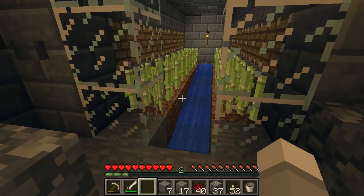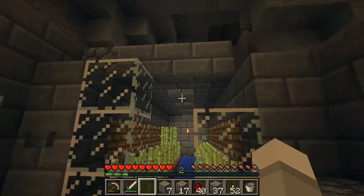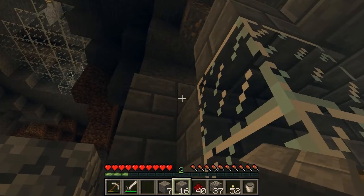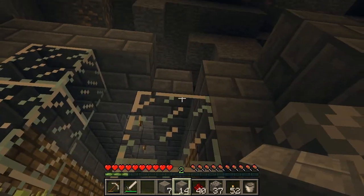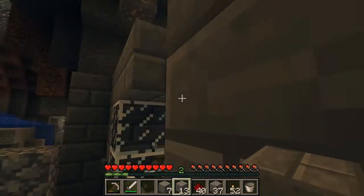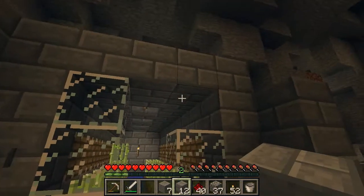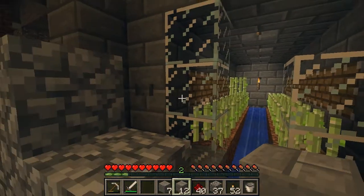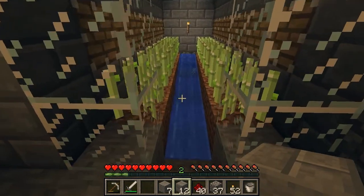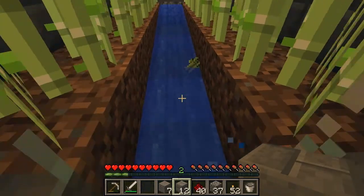I'm not sure what to do about this entryway here. I may just leave it open sort of how it is — I think having a door might be a little weird. Next time I get some glass I'll fill that up. We already have one sugar cane grown, and it fell into the water stream just as planned and came on down.